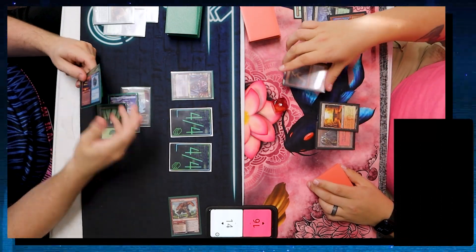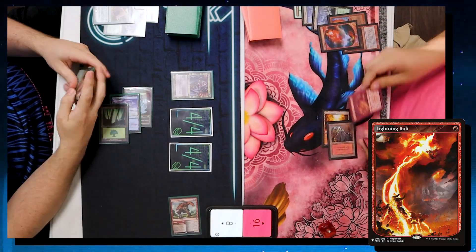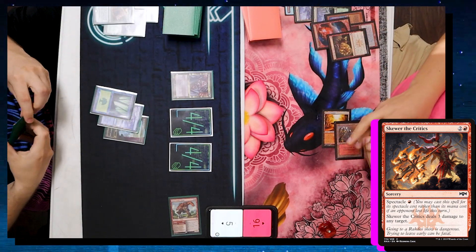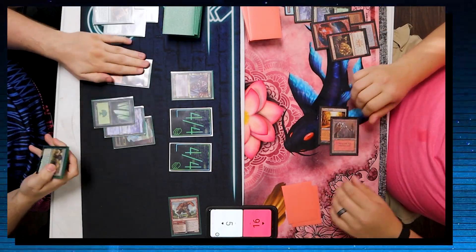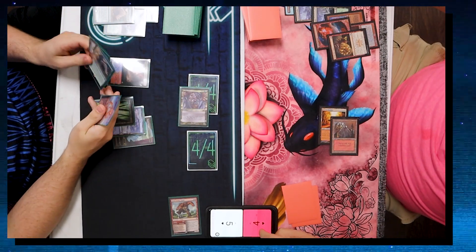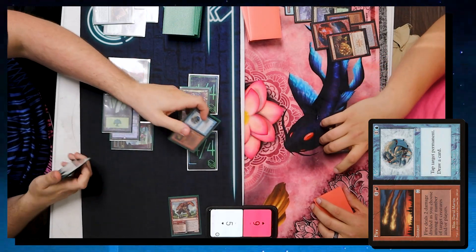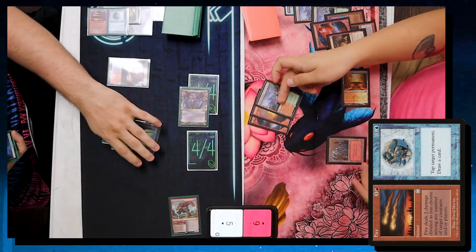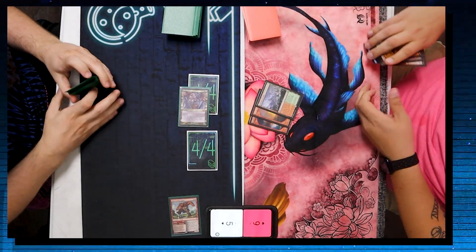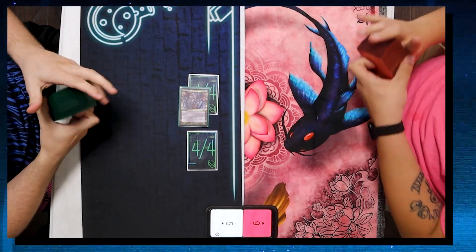In Wayne's upkeep, the Rift Bolt comes out of suspend, dropping me to 11. Then he bolts me to 8, and casts Skewer the Critics for one mana, dropping me to 5 — but then he passes. I drop a Scalding Tarn and attack Wayne for 10 power with both Rhinos and Shardless Agent, dropping him to 6. In his upkeep, I cast Ice targeting his Sacred Foundry, tapping it and drawing a card. He draws a Lightning Bolt but the Ice prevents him from having enough mana to kill me with Searing Blaze and Lightning Bolt. We win game one!